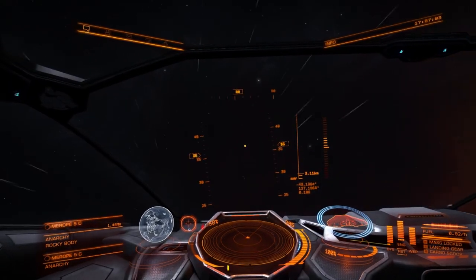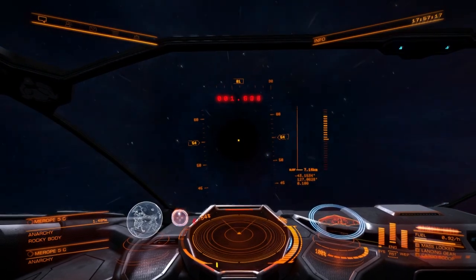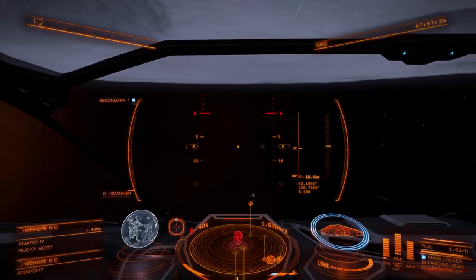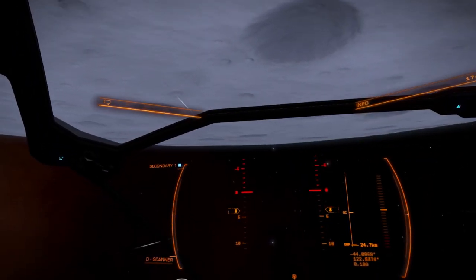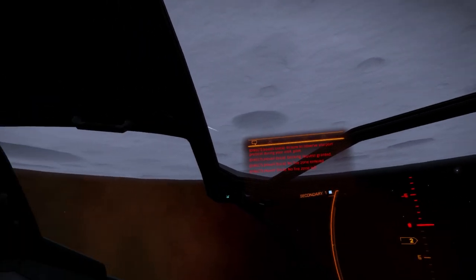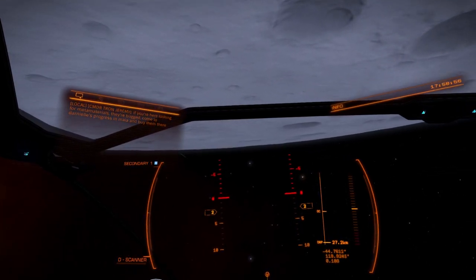Let me try and get into sort of an orbit to take a look around. Maybe it only works if you've got a mission or something. It just doesn't seem likely that I'm going to be able to see something like this. Would be nifty though - if you could see one of these alien formations from up here, looking for meta materials.